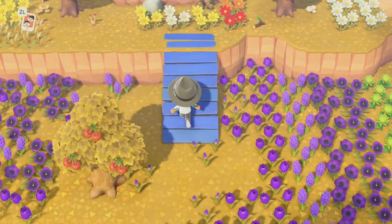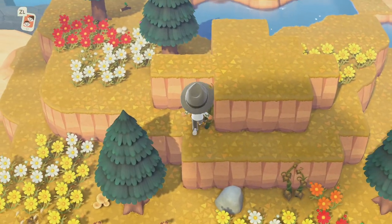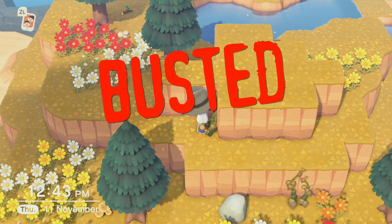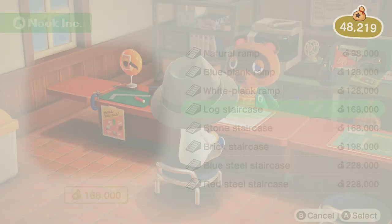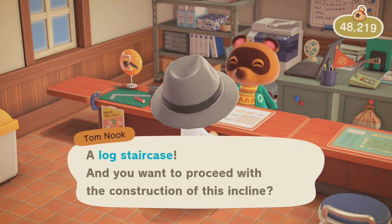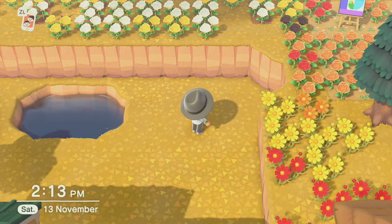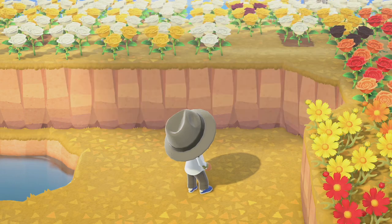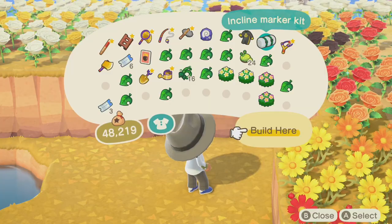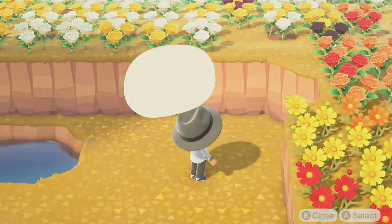In my predictions video, I had predicted that we could get up to the third level of terraforming, and with the introduction of ladders and vines I thought this was on the money. But sadly, this one's busted. I was also really hopeful that we could get diagonal ramps when it came to infrastructure, so I gave it a go. No matter how hard I tried, still no luck. Unfortunately, busted.